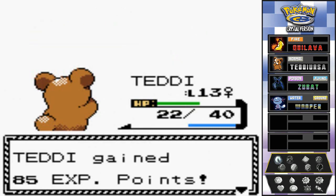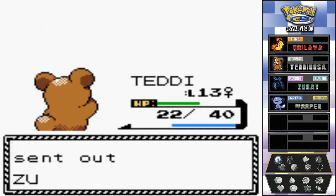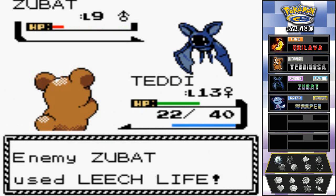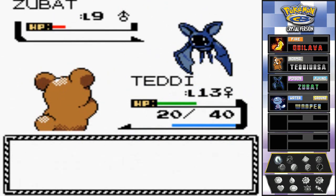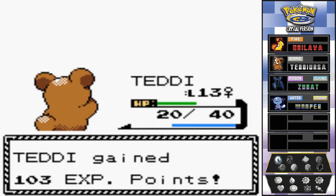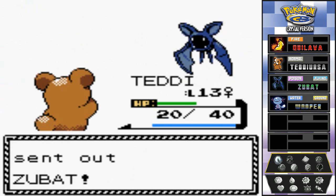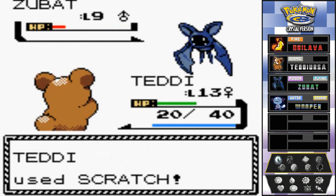I could have named this Pokemon Yogi - I wanted to name him Yogi. Should go to the name rater. Let's go with scratch attack. Teddy is kicking some booty but this Zubat keeps zapping me. I'll stay with Teddy - he's level nine right now but continuing to scratch away.